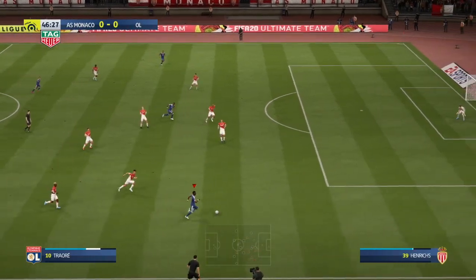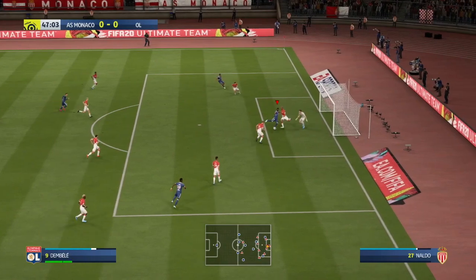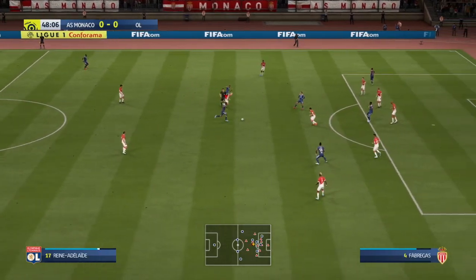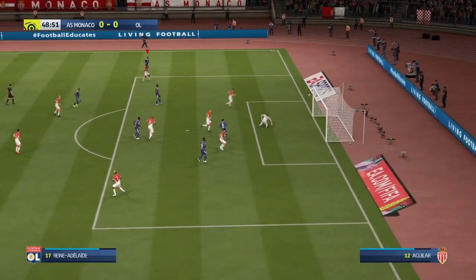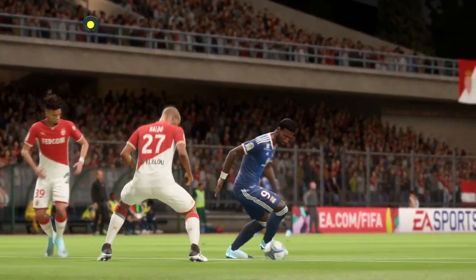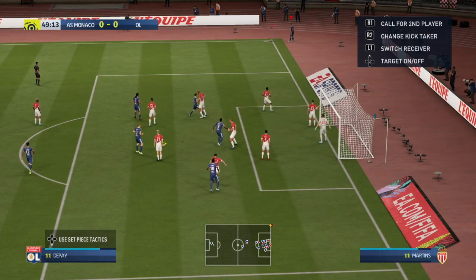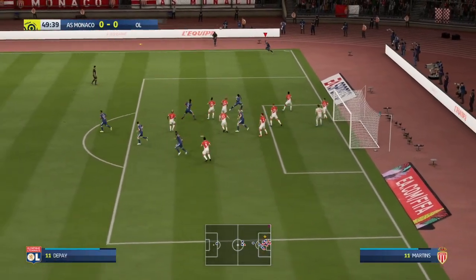From kick-off, Bertrand Traoré goes on a lovely run, crossing the ball in. Naldo does really badly but recovers to make a block off Dembele. It comes back to us — Mendes to Adelaïde, who bursts into space and finds Dembele. He turns, has a shot, and again Lecomte is able to save it. A pretty good turn and effort from Dembele; unfortunately Lecomte was equal to it. From the resulting corner, Depai swings the ball in to Denier who heads it on goal — a pretty weak header, easily cleared.